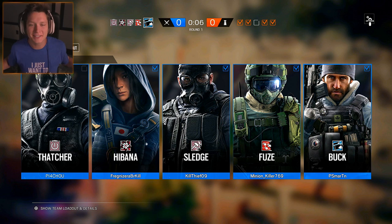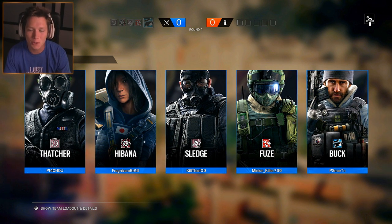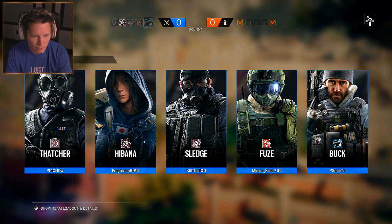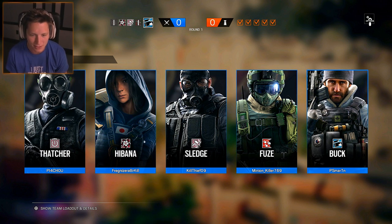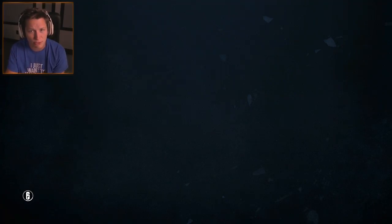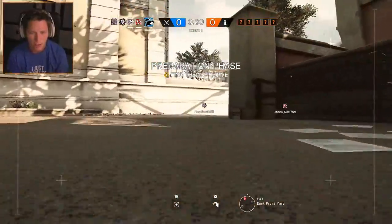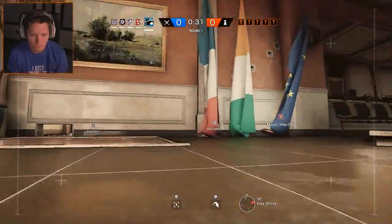We're on to map number two — playing secure area on Consulate and rolling with Buck. I'm excited; we haven't used Buck in a while, but I really like him — he might be one of my favorite operators. We've got Thatcher, Hibana, Sledge, Fuse, and Buck — that's looking like a pretty good squad. We'll see if we can follow up that nice 7-0 game. I'm going to use Jaeger a little more in this one too.